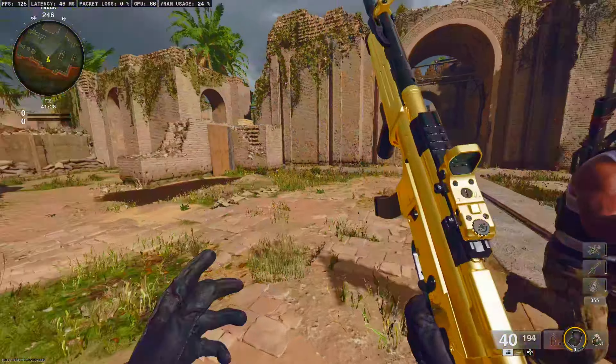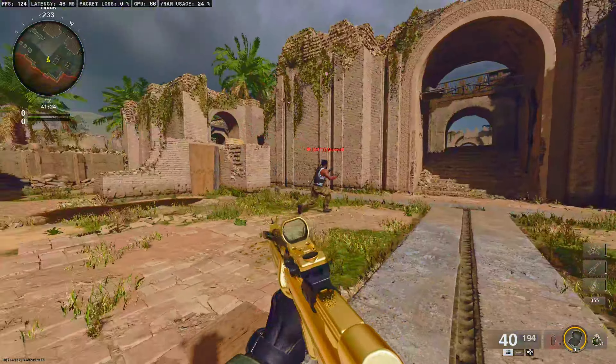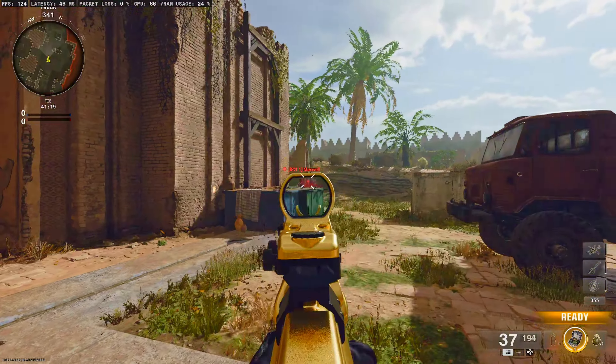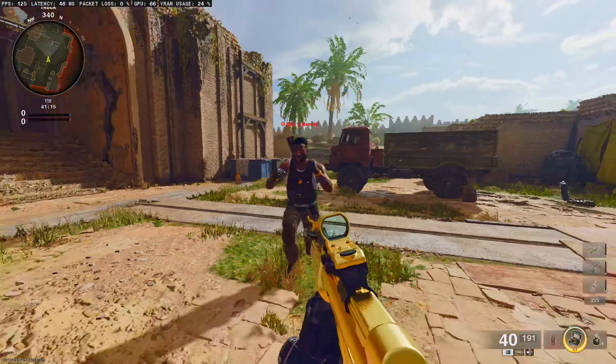The main difference between these three types of aim assist is how wide the margin around an enemy player is for which you actually get the aim slowdown and aim assist, and the rate at which the aim assist changes as your aim moves away from or towards the player.